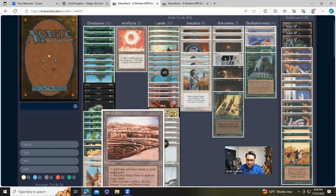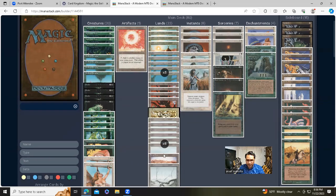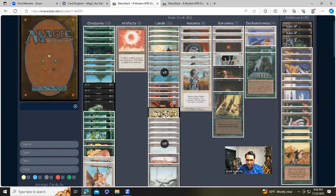Strip Mine is similar to the black cards here — it's just an old school staple. If you can fit it, you put it in your deck. I think this one was about $13.